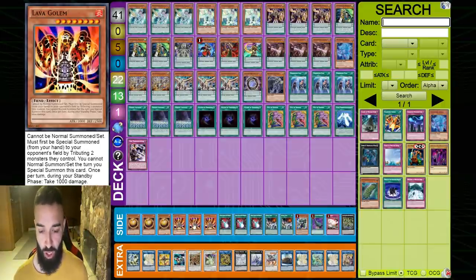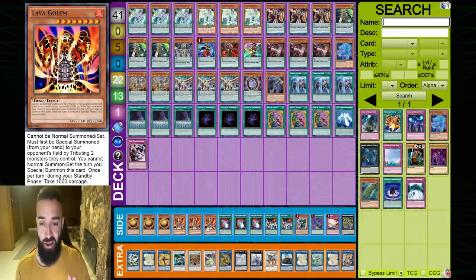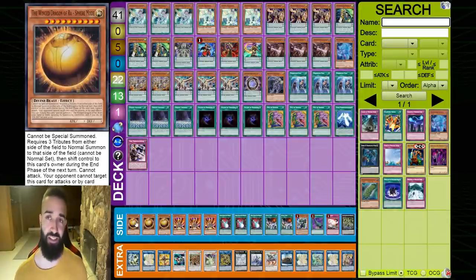Side deck: Triple Sphere, Triple Lava Golem. I built the main deck so the combo doesn't rely on Normal Summoning, specifically because the side deck uses Sphere Mode and Lava Golem. That's why I made sure those went in the side — you just Pendulum Summon and do your combo. That's the beauty of Harmonizing out of Sphere Mode or Lava Golem. Dark Ruler as well — these 9 are the best 9 cards to side deck right now for any deck that doesn't really require a Normal Summon.